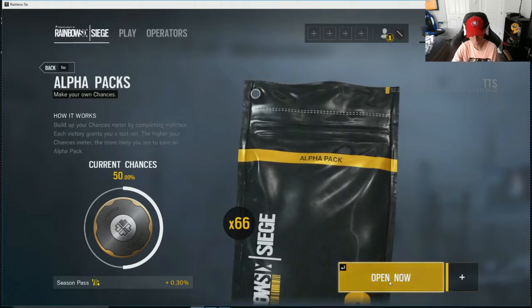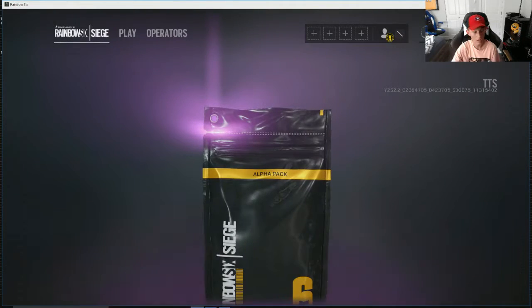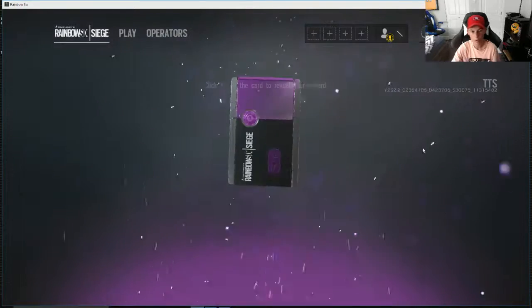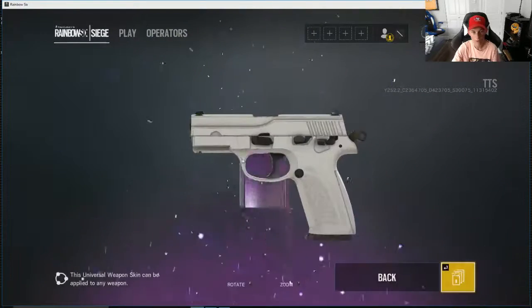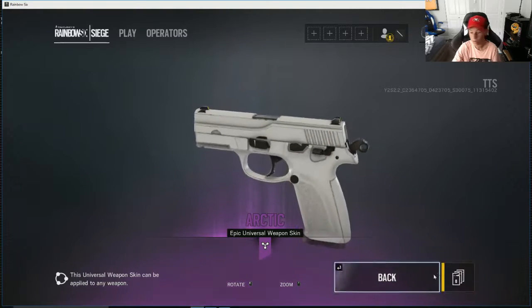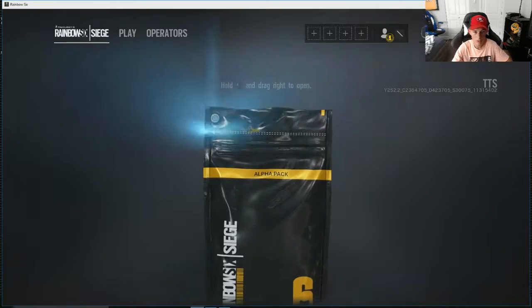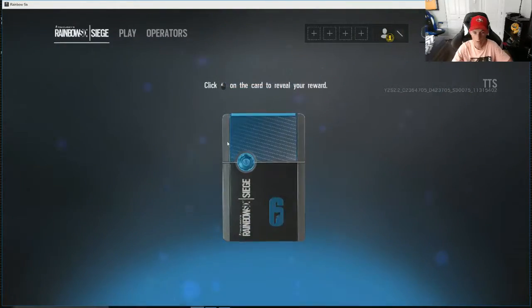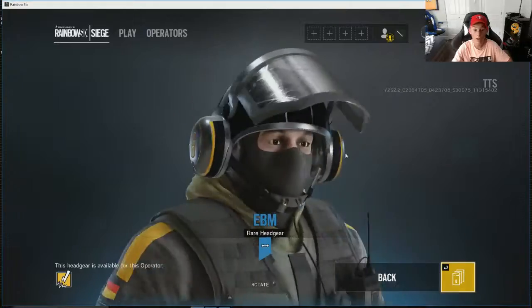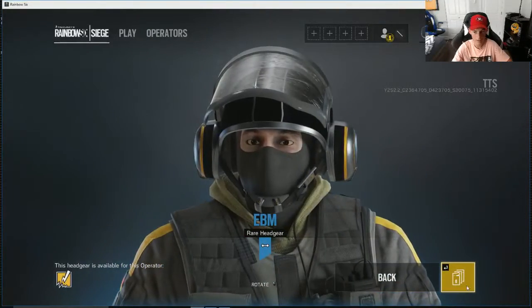So you start off with one — this would be the one that I'd start off with. It's a guaranteed purple. I have this on console actually so we're going to move on. We got a rare — it's EBM. This is actually my favorite headgear for Blitz and Bandit.